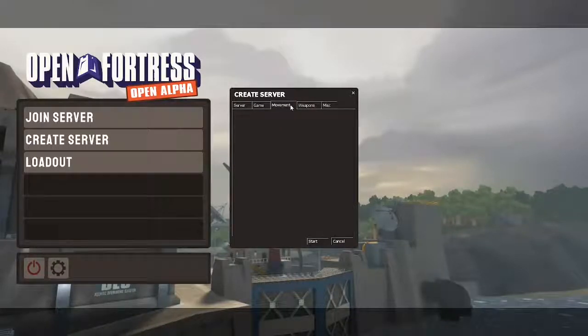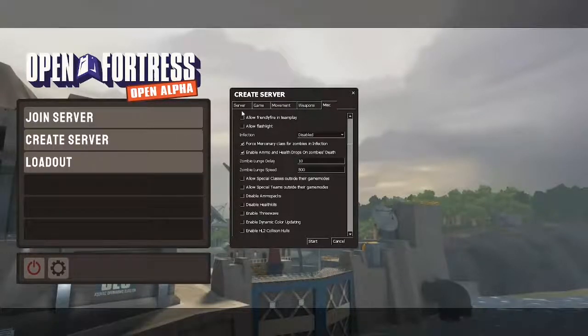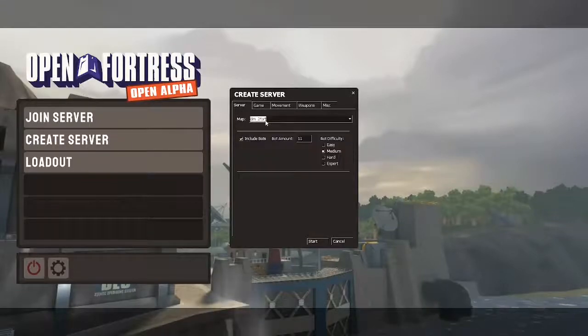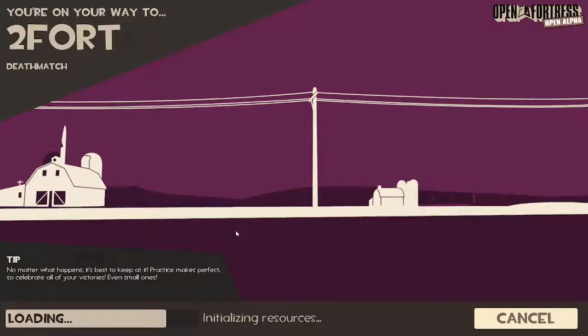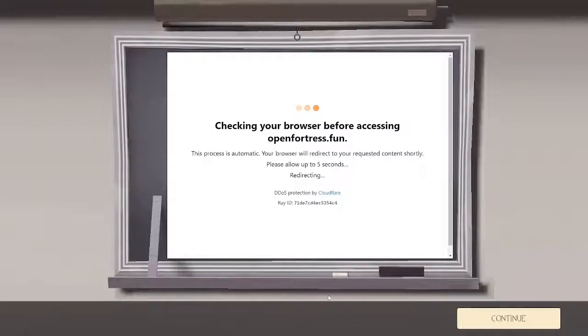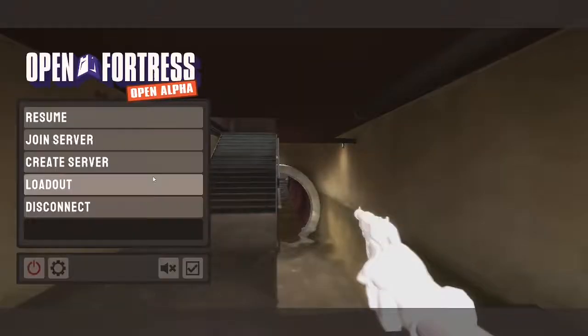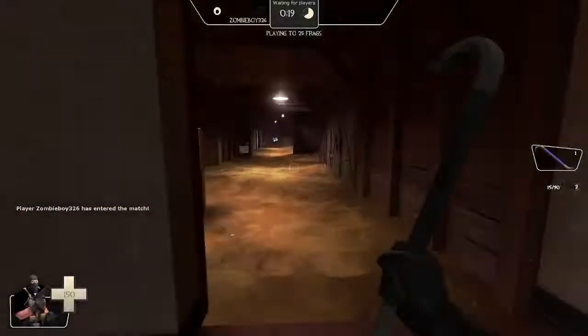Then just select which map you want to play on. I'm gonna go on ctf_fall because I love that map — I think it's a classic map and I'm really happy it's in Open Fortress. I also find that Coal Town is a really good map to learn how to aim, strangely enough — an MVM map actually being a good map to practice on is quite funny. Anyway, once you've done that just hit start and wait for the server to load in. Now we're in, but as you can tell there's no bots — well, don't worry, we can fix that.